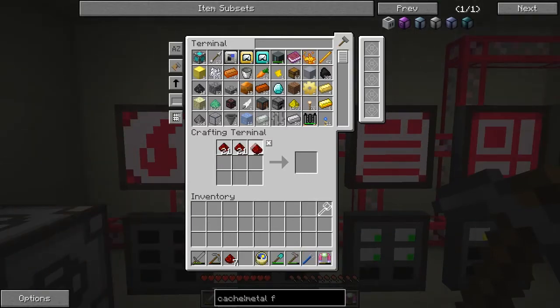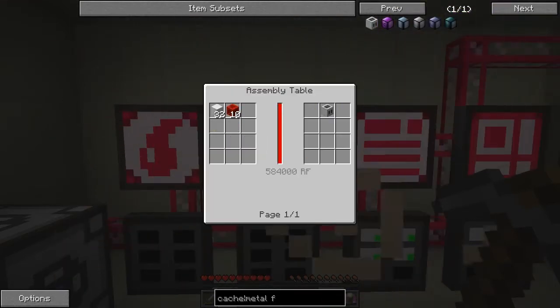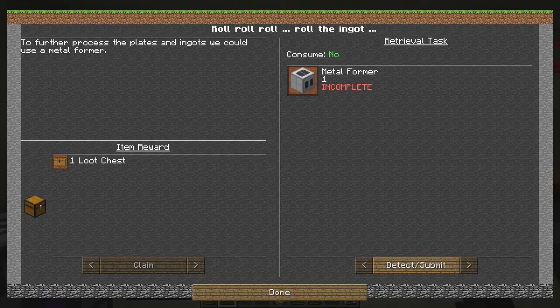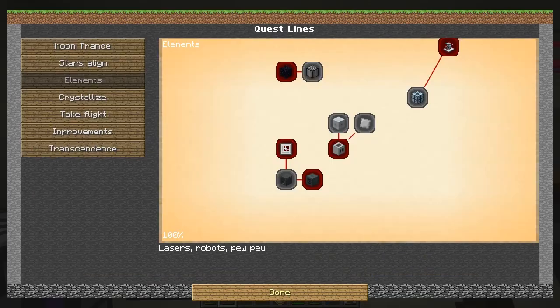And we'll make our 10 blocks of redstone for the metal former. So we need 32 blocks of iron - that's going to take quite a long time to make as well. What else have we got? What else can we do in these quests at the moment?